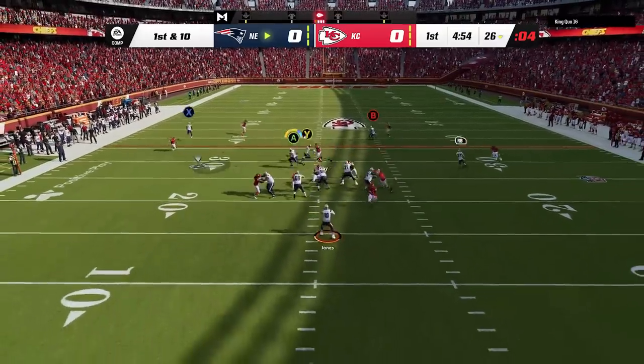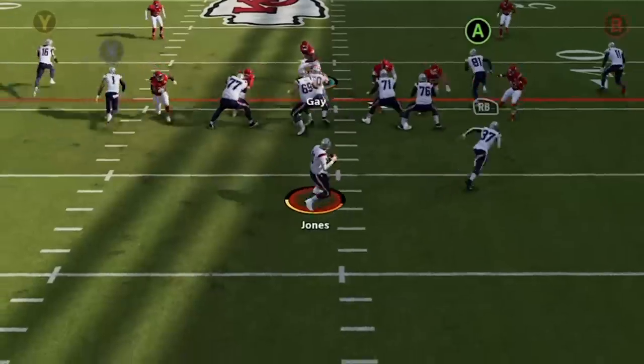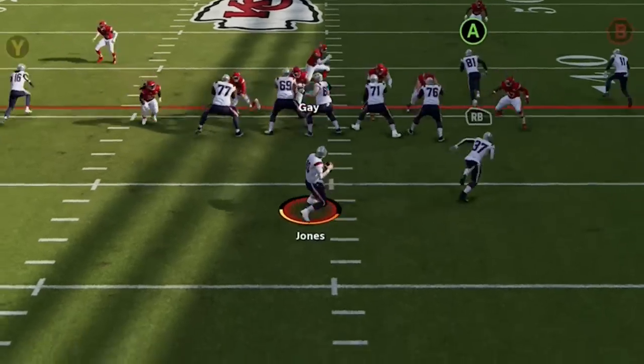On the first drive I hit the drag route to the tight end to get a few yards, then the running back underneath to get close to the first down, before trying to set up a one-play touchdown on 3rd and short. I see that he is running the same cover 2 blitz I put out last year, so I try to set the one-play touchdown once again.